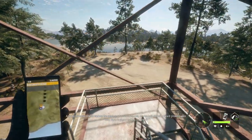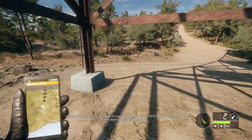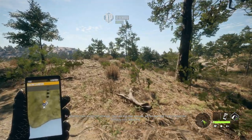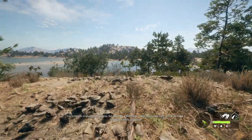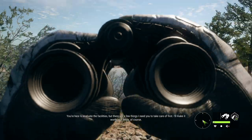'Take the time to explore the ranch in your downtime - if even half of what I heard growing up is true, there is plenty waiting out there. Anyway, you're here to evaluate the facilities, but there are a few things I need you to take care of first - I'll make it worth your while. The cattle may be gone but there's still some fencing left; there should be a pair of fencing pliers on the countertop in the hacienda's kitchen.'